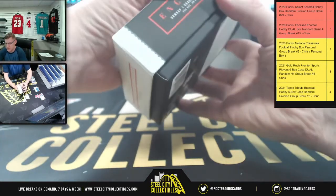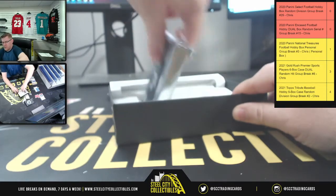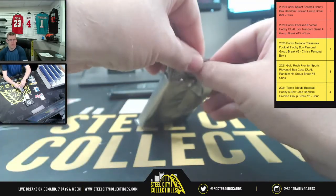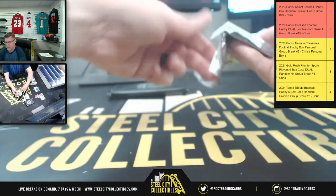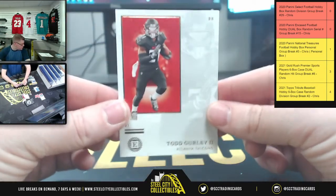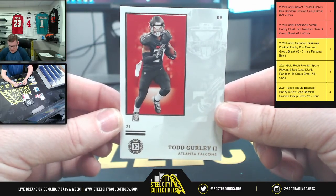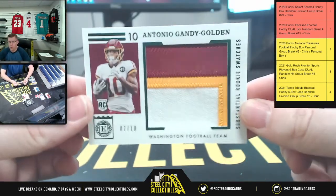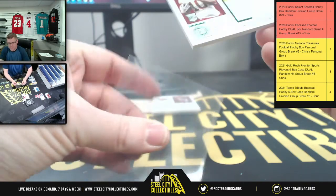Box number two. Speaking of number two, that's what Kyle's waiting for. First up, you have Todd Gurley. Again, this is an example of the unnumbered base card, so that goes to zero — goes to Alex. Washington football team, 7 of 10, substantial rookie swatches. Another one for Alex.